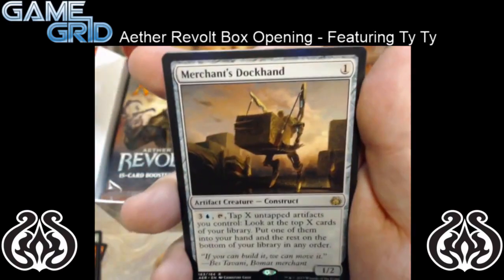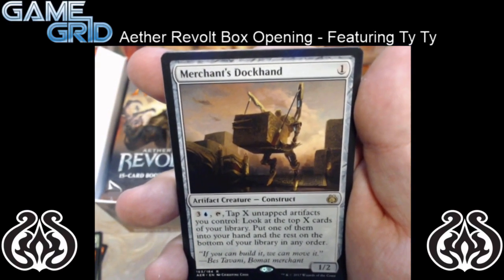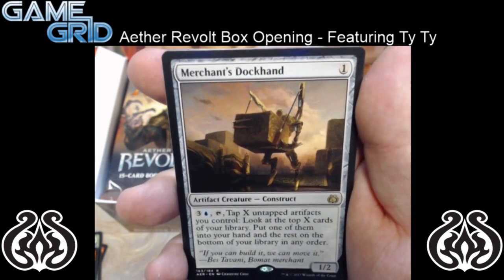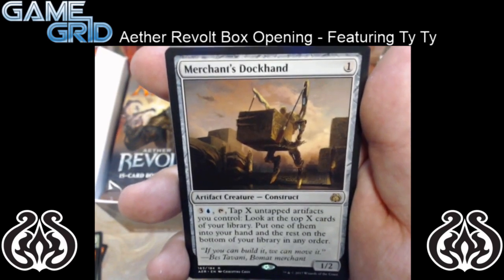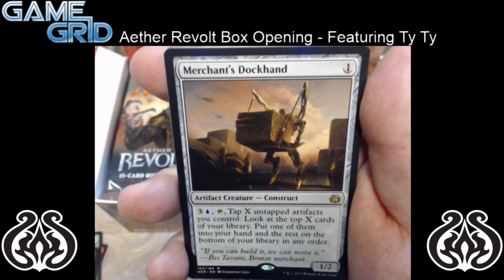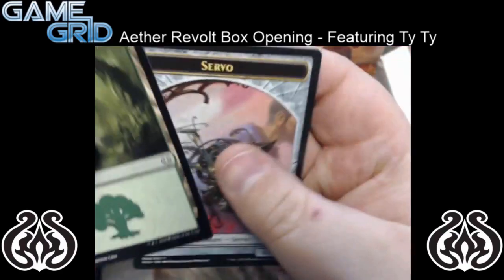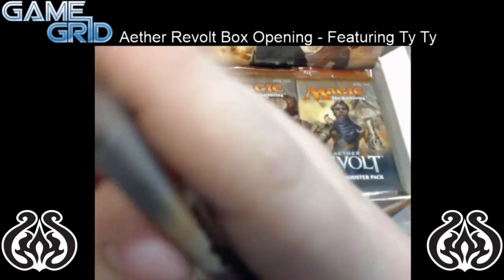And for our rare we have Merchant's Dockhand — it's an artifact creature, 1 mana 1/2. For 3 mana and a blue, tap, and tap X untapped artifacts you control: look at the top X cards of your library, put one of them into your hand and the rest at the bottom of your library in any order. So it seems pretty good. And then we got no foils in this pack. Moving on to the next pack.